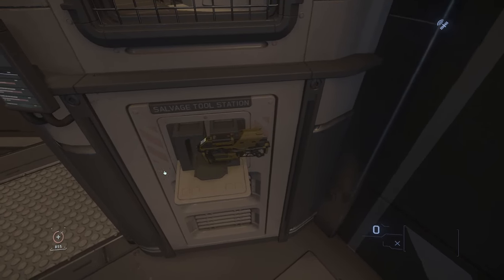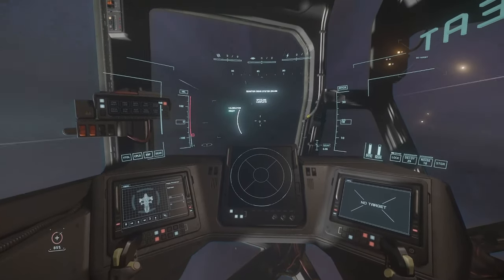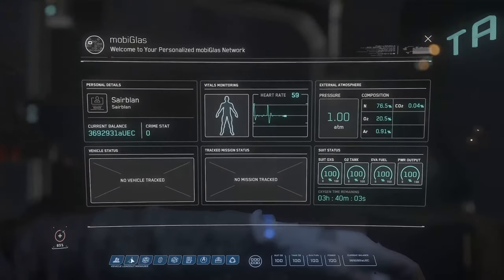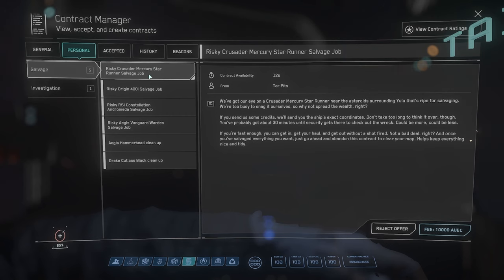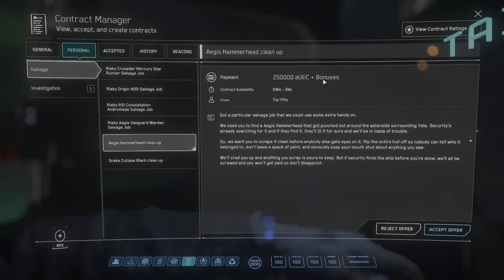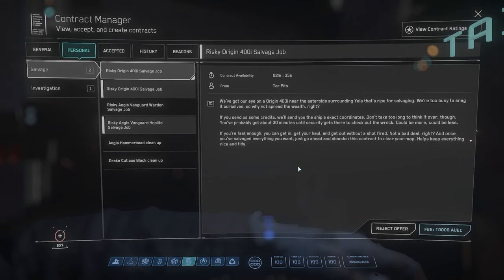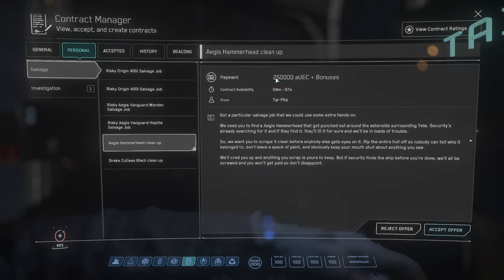Now you know everything about the Reclaimer — you saw every room, you know how to operate the ship, and you know how to find derelicts to salvage. One last thing though: we did the salvage mission the hard way, but you have a much easier way now because recently CIG provided salvage missions. To find them, simply go in your MobiGlas in the contract manager and you will see various salvage missions available with different levels. Sometimes you will have to pay to get coordinates to derelicts. If you are lucky, you could also find some expensive stuff in the cargo area of ships you are supposed to salvage. So as you can see, salvage is evolving — we talked about ship munching which will hopefully be available in a few months, which will be another step towards the salvage gameplay.